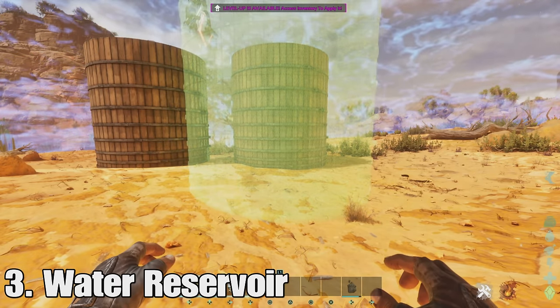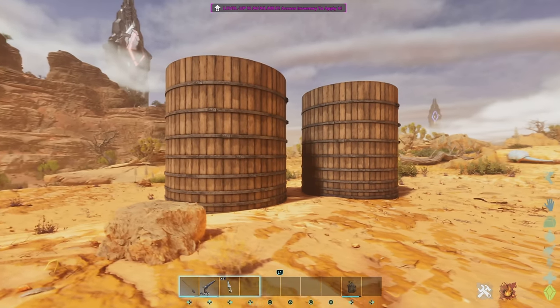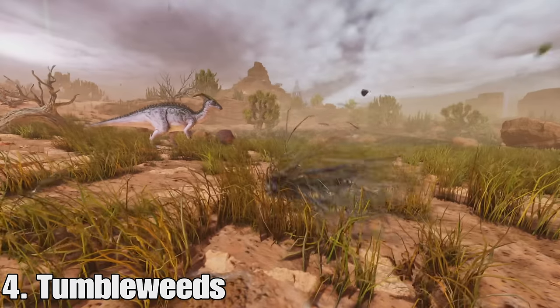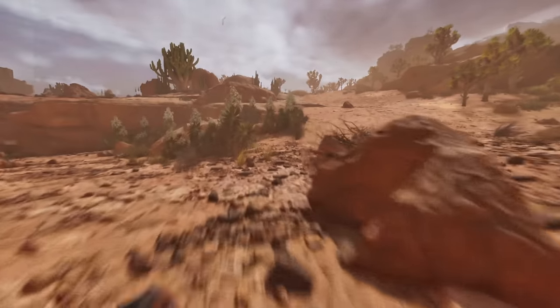Number three we have water reservoirs. These have 100,000 storage in water and you can use them to irrigate things, fill up your water, or drink out of them. They are very useful. And at number four we have tumbleweeds. These will go around the map as dust storms or different types of storms are coming. You'll notice these little tumbleweeds around the area.